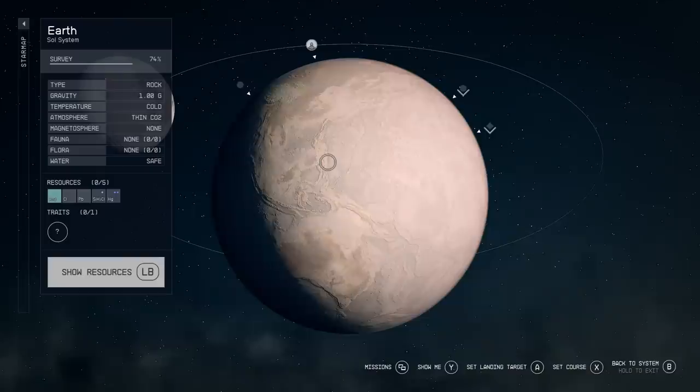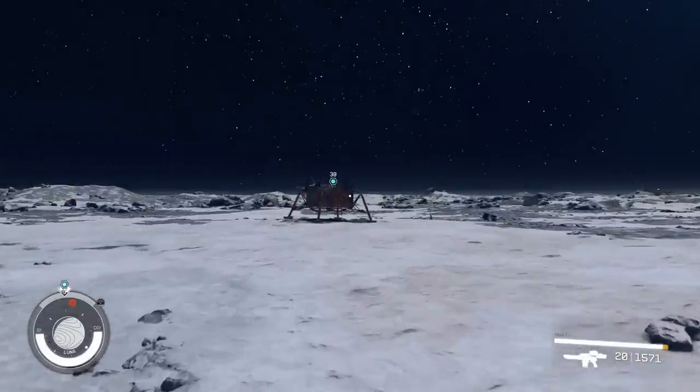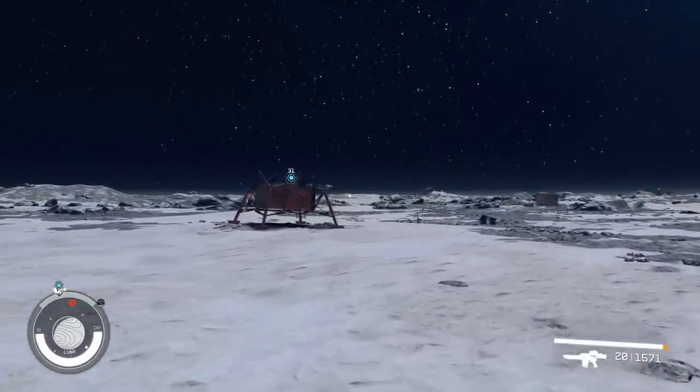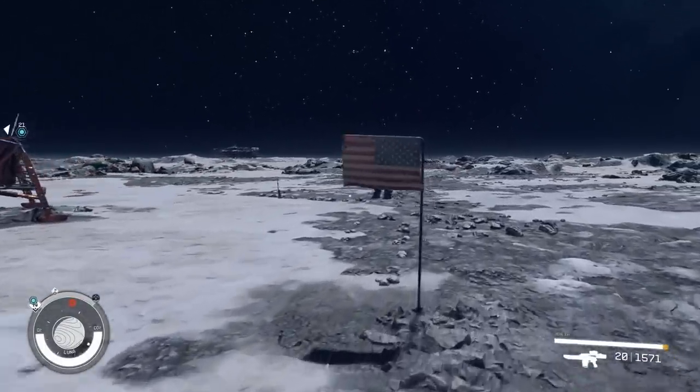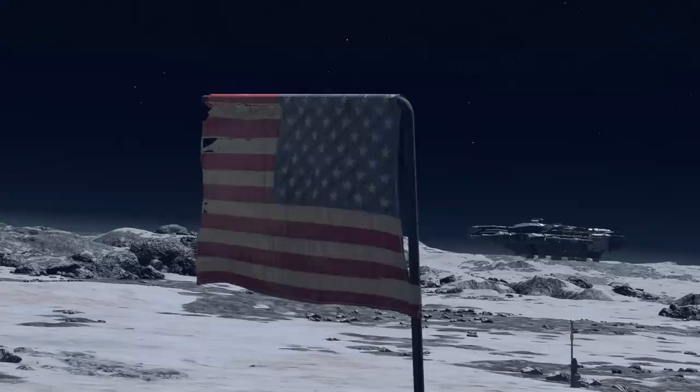Earth is in a bit of a different state to how you might imagine it in Starfield, having been rendered completely uninhabitable, and that within itself makes it an interesting place to explore. On the moon we will now have the Apollo landing site as a landmark we can land nearby — you could probably manually choose to land there, but it would take a bit of guesswork. Upon our arrival there are three main features: a tattered American flag and what I would assume is the base of Apollo 11's landing module that got left behind.